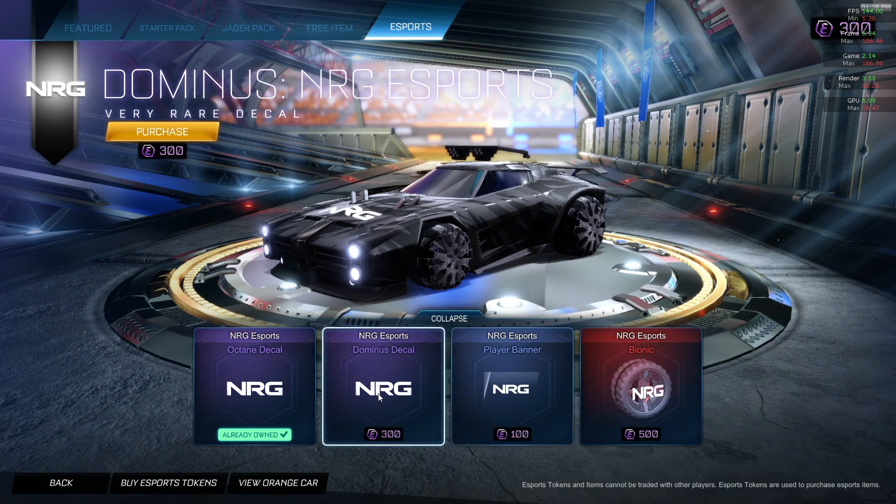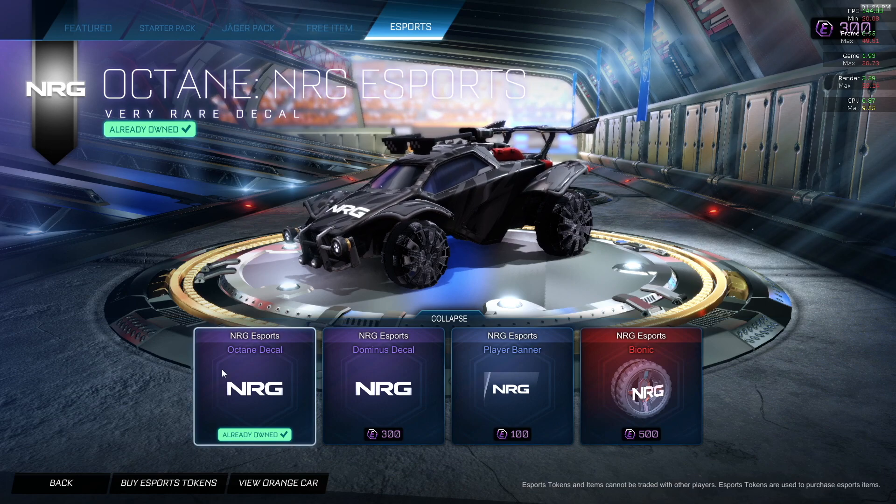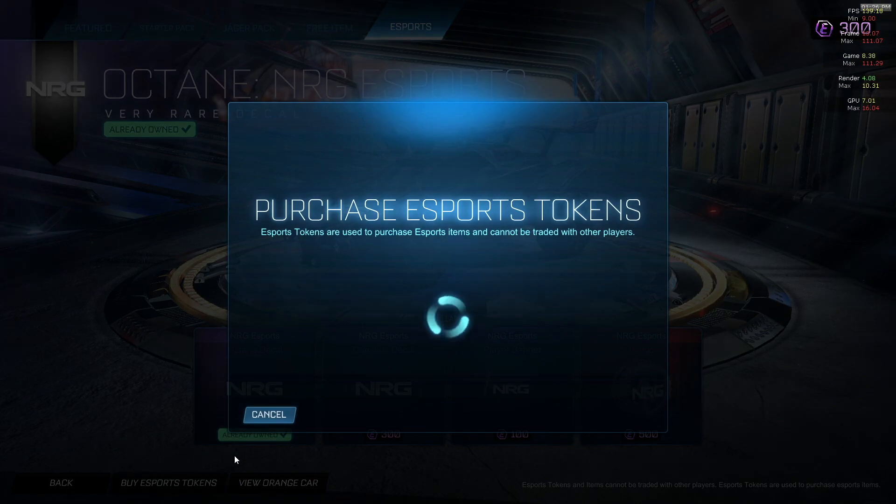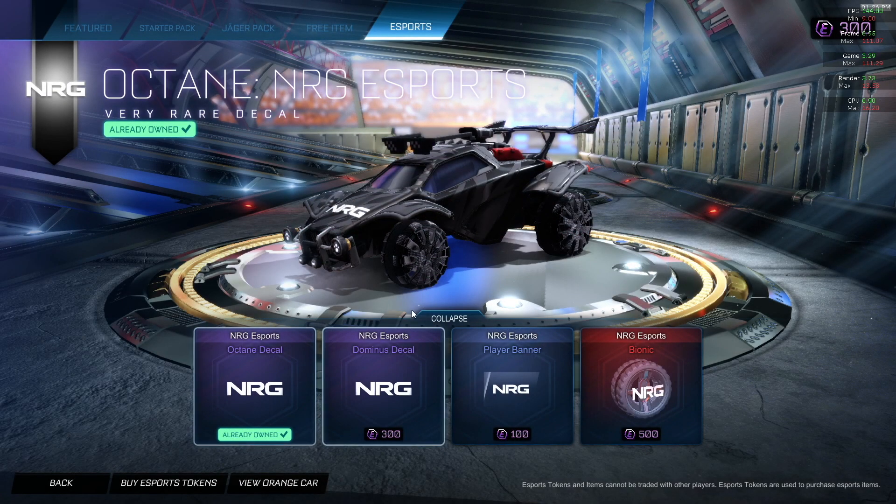You can buy it for 300 eSports tokens. If you want to buy eSports tokens, you can just click on 'buy eSports tokens' at the bottom and then select the eSports tokens that you want to purchase.